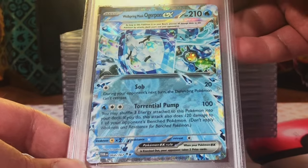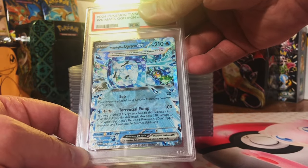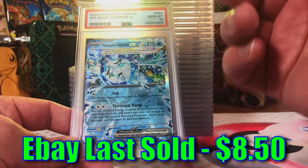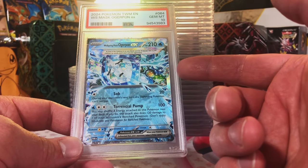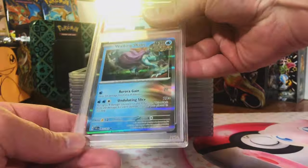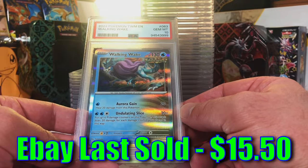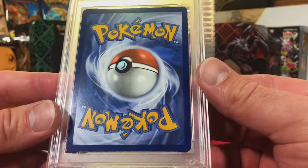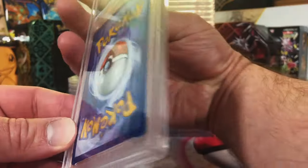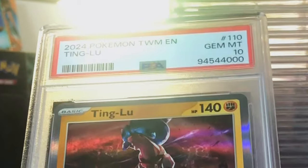Springtime Mask Ogerpon EX Double Rare - this is our first hit that'll get a Mint 9. How are we doing this? Another hit card and a Gem Mint 10! If we get all our hit cards as Gem Mint 10s, that will be a record. Walking Wake Holo - I'll guess 10. Gem Mint 10! Ting-Lu Holo - gotta be a 10. Gem Mint 10! There's barely any 9s or less in here - I don't know anymore.